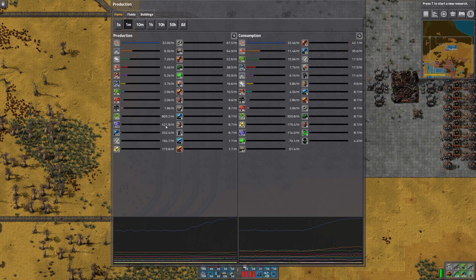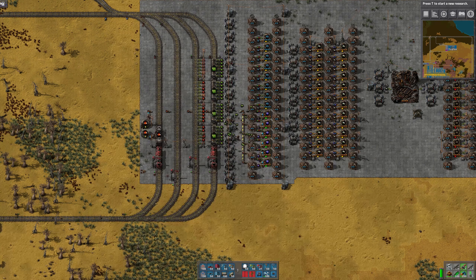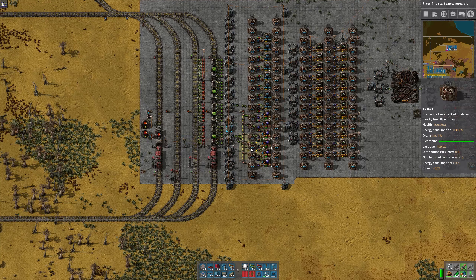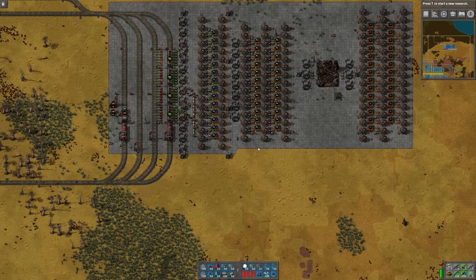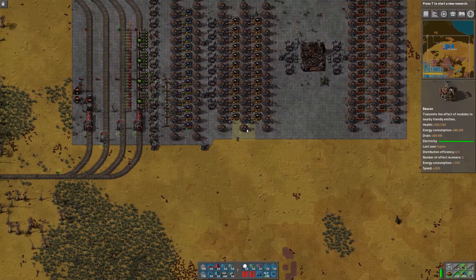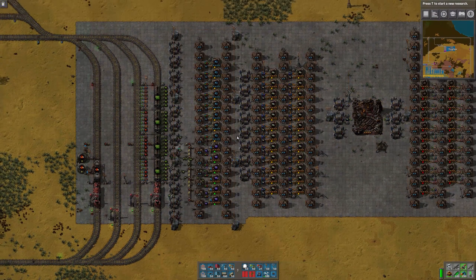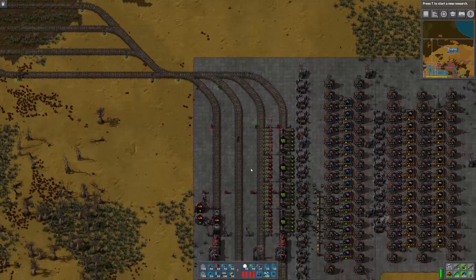Blue circuits: we're making 420 a minute. Red circuits: 2k. Yep, that's enough. Looking good. So next I'm gonna do the rocket fuel — that's an easy one. I think we may do that with coal liquefaction. I'm not sure; I haven't decided yet whether I want to do it with oil or coal.